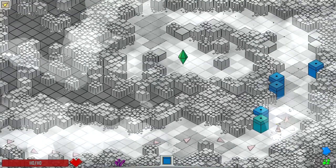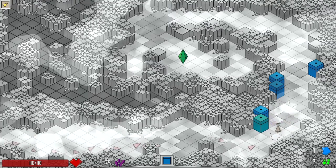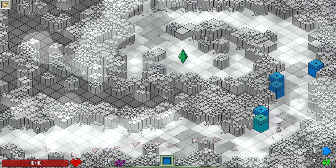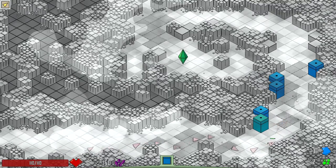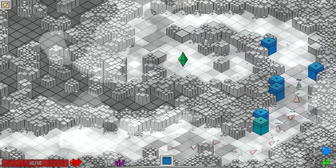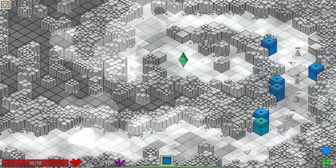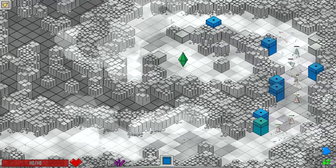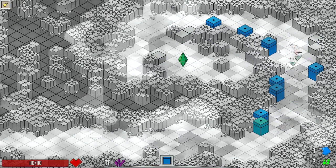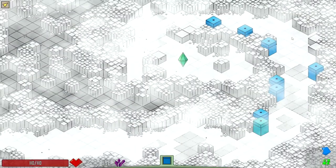I can't believe how bad that whole fire and ice combo went. I thought I was onto something. Maybe I needed to go for that AoE damage, but it's the shield guys that really did me in. This run is going to be all about collecting more blue shards to make meta progress. I have very minimal expectations for this particular run — maybe I get to the boss, if I'm lucky.